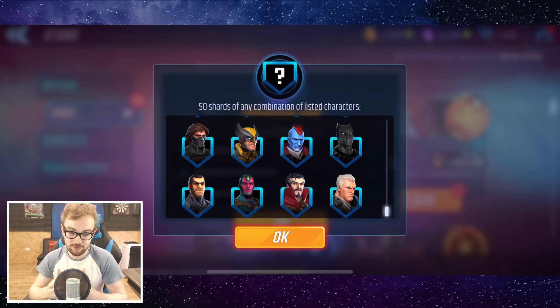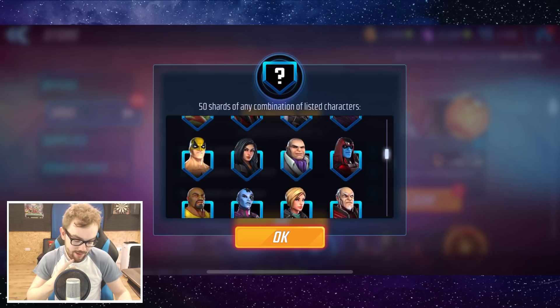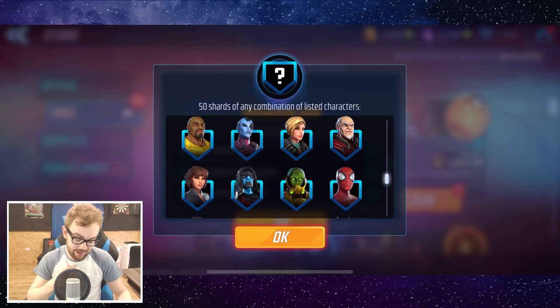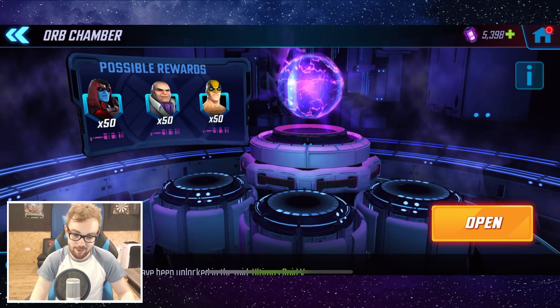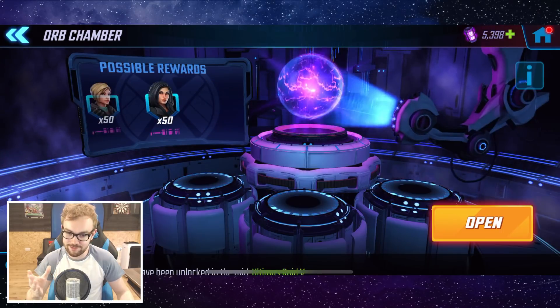There are four characters in particular we're really looking for today: Vision, Doctor Strange, Cable, and Black Panther. Hand Sentry would be pretty good as well, along with Nobu, Korath, Kingpin, and Winter Soldier. We have a lot of characters already at seven stars, so it's mainly those four new characters — which are super difficult to get — that we're hoping to see, with the emphasis on Cable shards. We need to get into this stack quickly because we have a lot of orbs to open today.